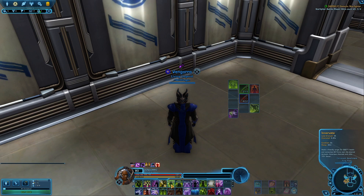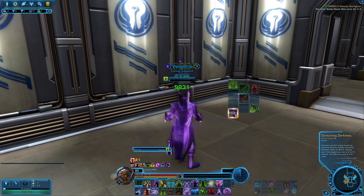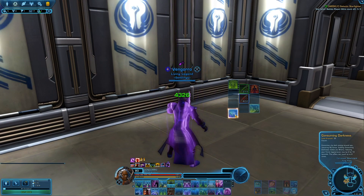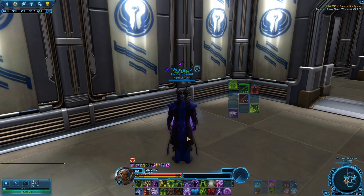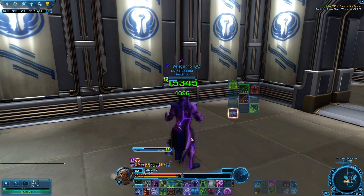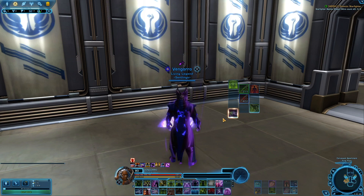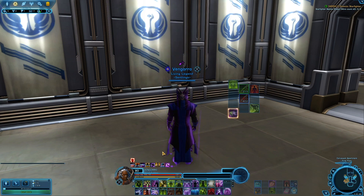Resurgence is your number one priority. Your next up priority is generally going to be Innervate. You'll want to be Resurgencing and then Innervating because that way you're consuming Darkness stacks where you can get your Force back, so you're not just draining through all your Force. Just doing Resurgence and Innervate is not going to sustain healing, but those are your go-to heals if they're not taking much damage and the damage is negligible.